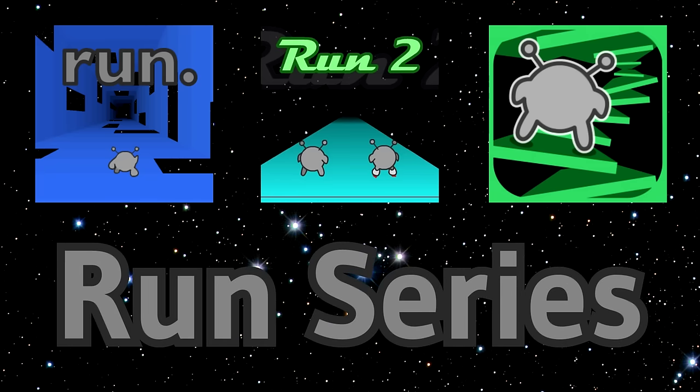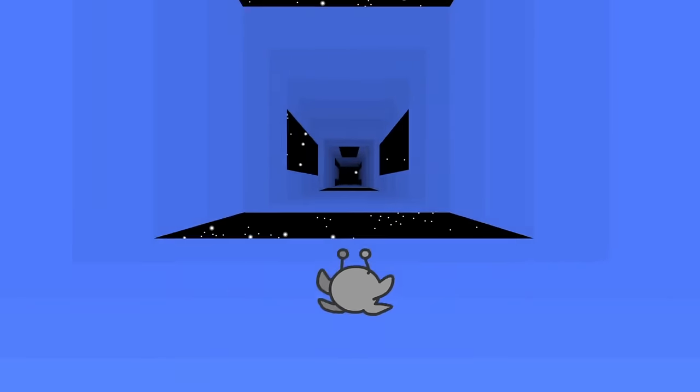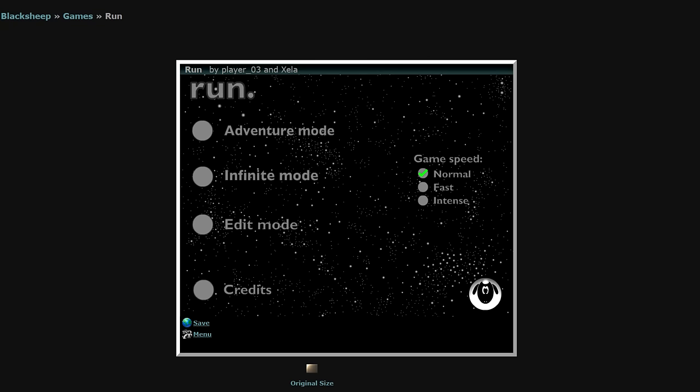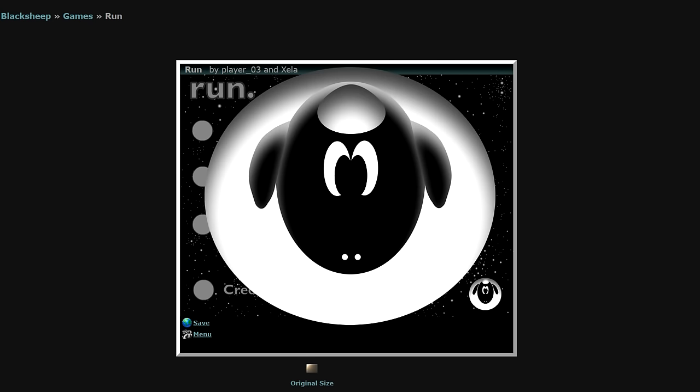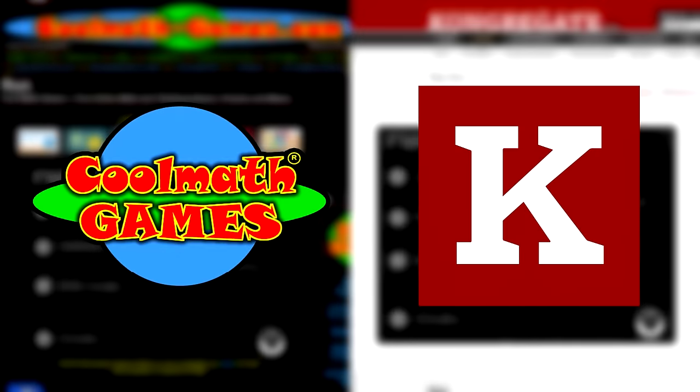The Run series is arguably the most popular trilogy of flash games ever created. Released in August of 2008, the first game in the series, simply titled Run, was an instant success, spreading from albinoblacksheep.com to other flash game websites such as CoolMath Games and Congregate.